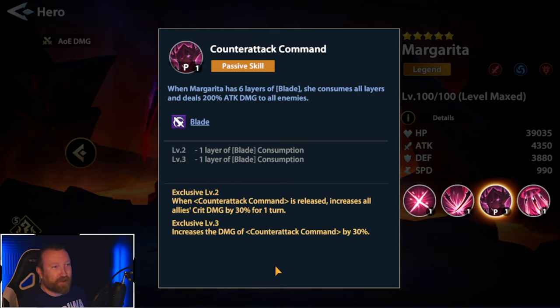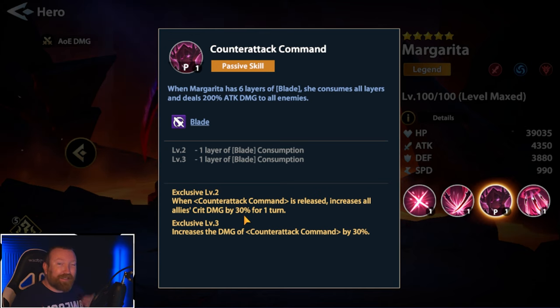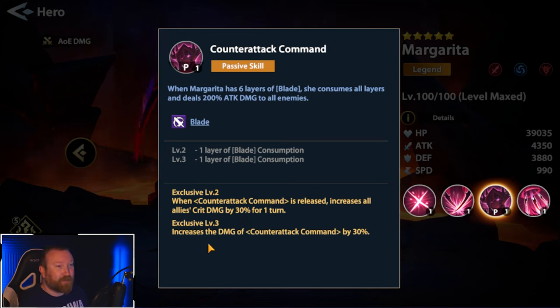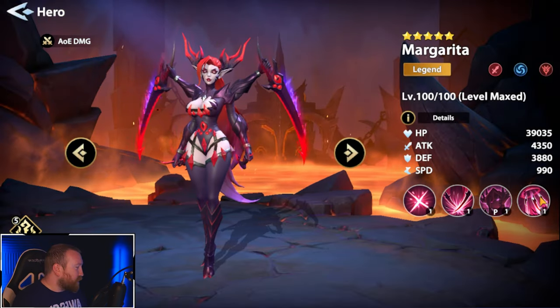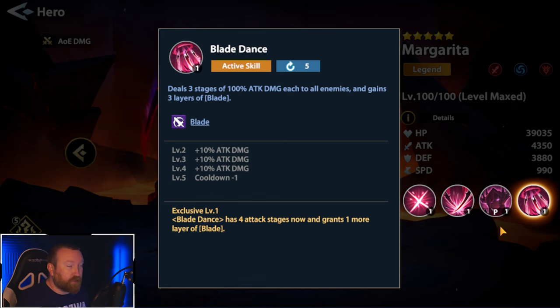The exclusive for Counter Attack Command is interesting: when Counter Attack Command is released, it increases all allies' crit damage by 30% for one turn. So that means the second time you use it with Focus is pretty nasty. Exclusive three increases the damage by 30%, though that one isn't really that important. Getting her to exclusive one is going to be an amazing strategy.